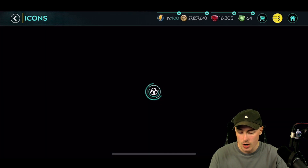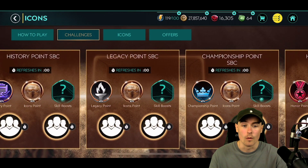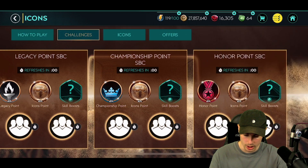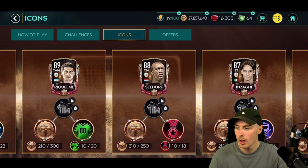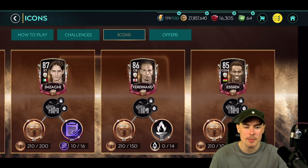Without further ado, I'm hoping there's going to be an icon I can use. I've seen what positions and nationalities are in the refresh. Since I've been running the Road to Glory, I've only ever done one icon from the Icon SBCs and that was Hierro. I absolutely love him, he's still in my starting lineup. Cost me about four or five million coins at the time. Since then I've not done any other icon, and I'm waiting for a good CDM.